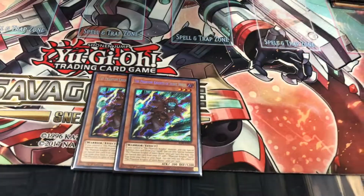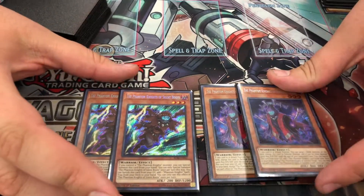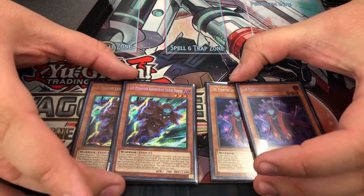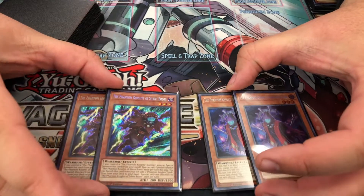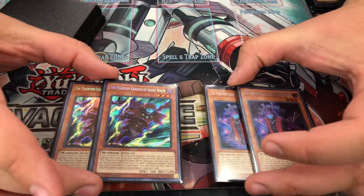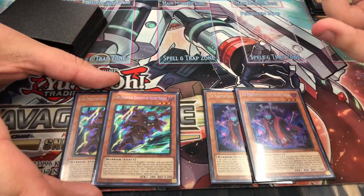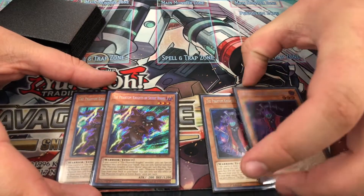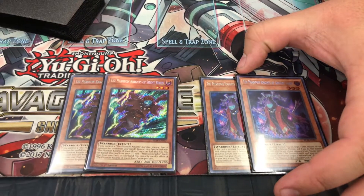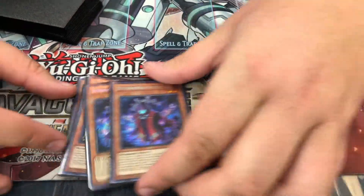Now the Phantom Knights engine: two Boots, two Cloak. I'm seeing builds where they only run one Cloak and two Boots, but for how I'm building it right now, this works pretty well. I've never had a hand where I've seen multiples of them, and so far it's been going pretty good with the two and two ratio.